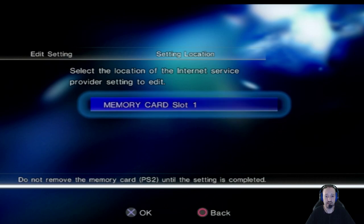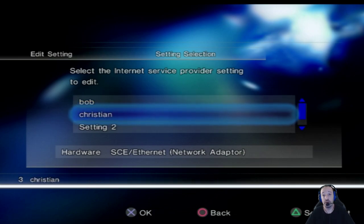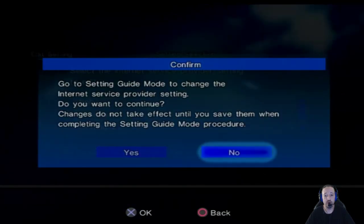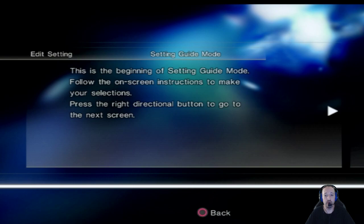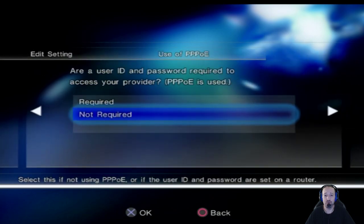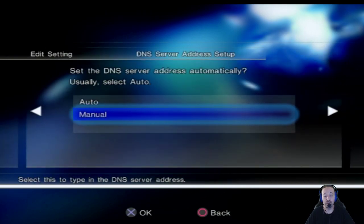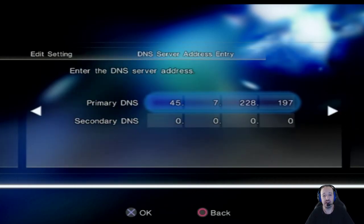All you have to do is leave everything the same here. Memory card slot 1 — yes, we're going to go with that. I'm going to be editing Christian's because that's the one that I already have the DNS set up on. This is the beginning of the setting guide mode. Press right on the directional pad. Everything stays the same — that's our network adapter. Leave it the same. Are a user ID and password required? No, not required. Set the IP address automatically — yes. Set the DNS server address: usually you select Auto, but we are going to be setting it manually because this is what allows your PlayStation to actually connect to the private server. You're going to select Manual and make sure you set your DNS to 45.7.228.197.